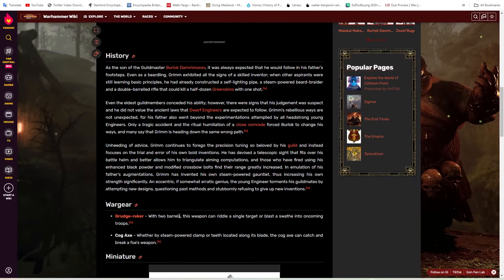It's got two barrels: this weapon can riddle a single target or blast a swath into oncoming troops. I'd like to think of this as almost like multiple ammo types or a toggle — one barrel is basically like a normal shotgun for crowd clearing, and the single-target one uses solid slugs, basically with a shield breaker or some kind of contact effect. Single target is for anti-large, buckshot for anti-infantry. That could be pretty cool.